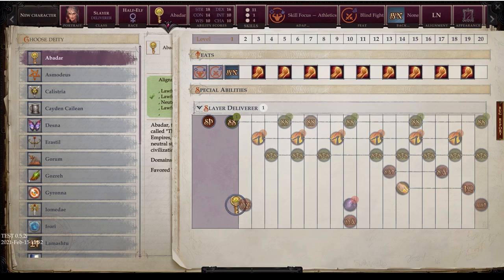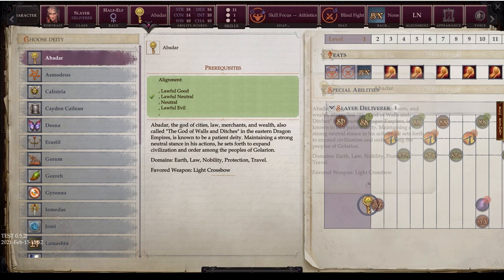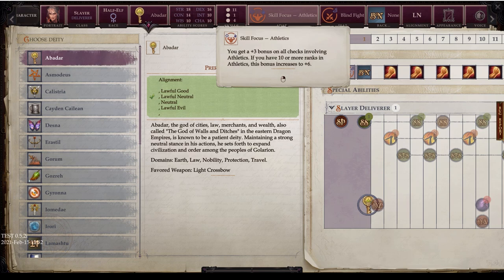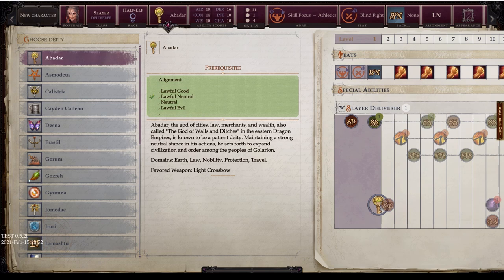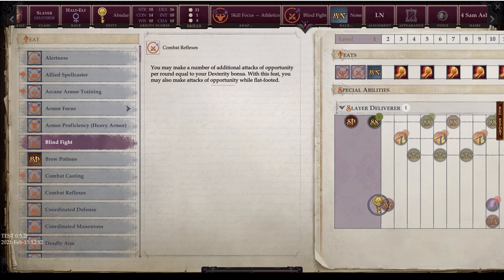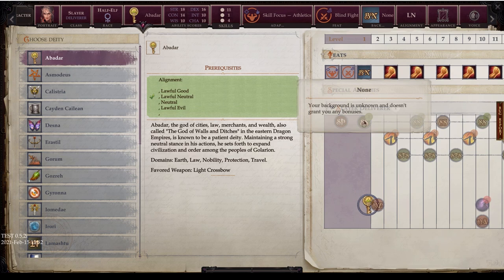So the biggest difference for the Deliverer is deity selection — it grants access to that deity's favored weapon and is part of the theme. However, you do not get domain spellcasting or magical casting capabilities, so this is more of a thematic and mechanical flavor choice rather than a spellcasting enhancement. The Deliverer keeps the same Slayer's Advance, Query, Improved Query, and Master Slayer features as the base class.